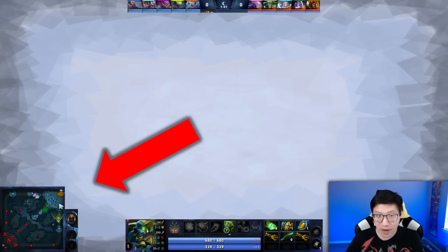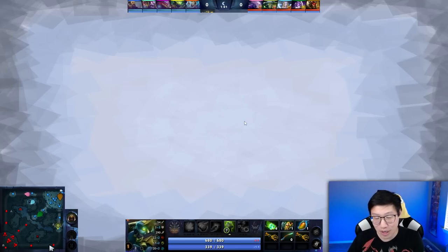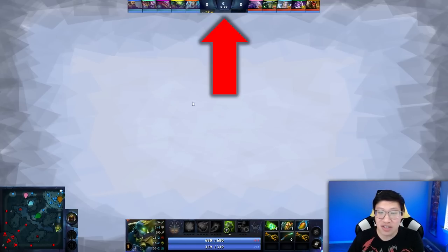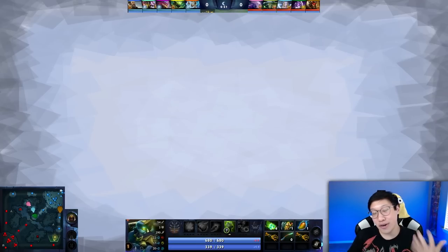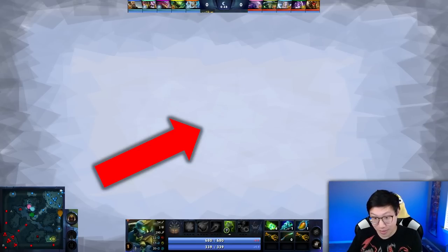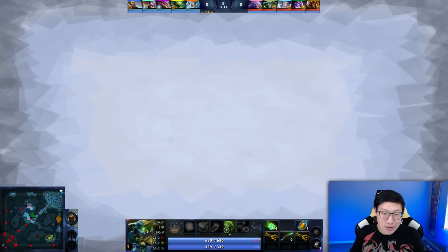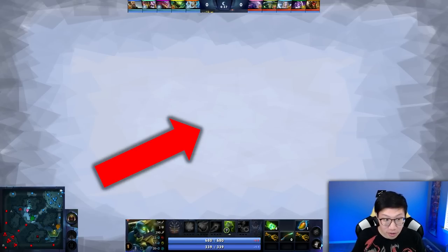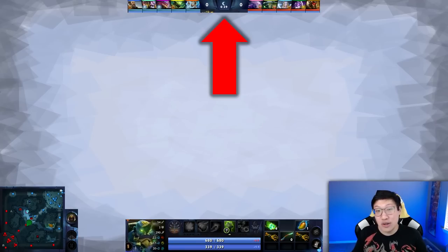You might have to look at the mini-map for a second to absorb the information, then back to the middle — mini-map, middle, top, middle, mini-map — because you have to look at the mini-map more. Sometimes Crit, the guy we're watching, might select a hero. If you can look at the inventory and grab that information quickly, great. But you're not the player — you won't know when Crit is going to do that, so don't worry about missing those. The main thing is to constantly look at the time and the mini-map throughout this entire video. A Dota game is like 30 minutes to an hour, and the whole time you've got to have map awareness.